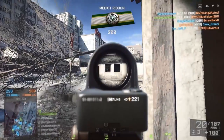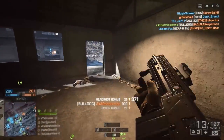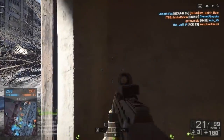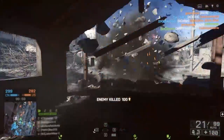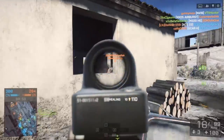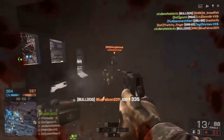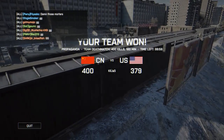And here we are on Propaganda TDM. The way this map plays really makes me want to buy a server and just play this game mode 24/7. I've got a cool little kill coming up — I peek out, look for enemies, reload my grenade launcher. I'm watching the mini-map, I see this guy on the outside, blow open that wall, get the kill, and then rush through. Not the most tactical approach, but I just really like getting kills through walls.